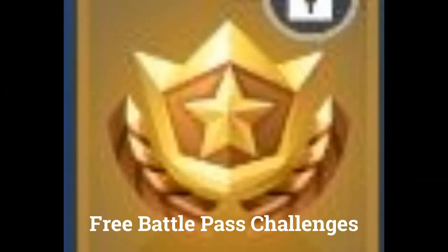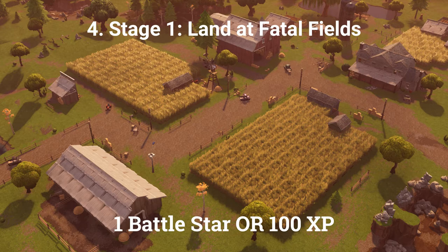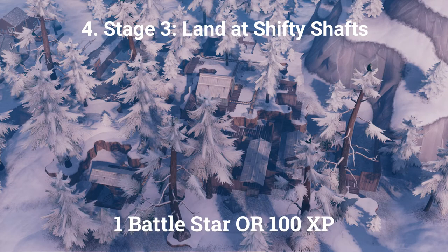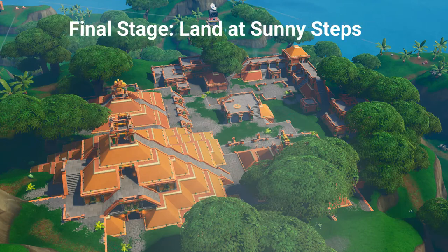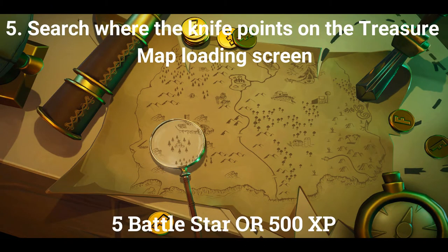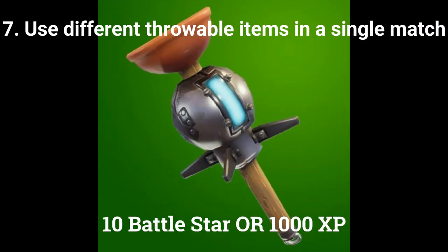The next 4 challenges are only for people with the paid battle pass. The fourth challenge is a stage challenge: land at Fatal Fields, Lazy Lagoon, Shifty Shafts, Frosty Flights, and Sunny Steps — each stage worth 1 battle star or 100 XP. The fifth challenge is search where the knife points on the treasure map loading screen, worth 5 battle stars or 500 XP. The sixth challenge is get an elimination with a flint knock pistol or boom bow, worth 10 battle stars. The final challenge is use different throwable items in a single match, worth 10 battle stars or 1000 XP.